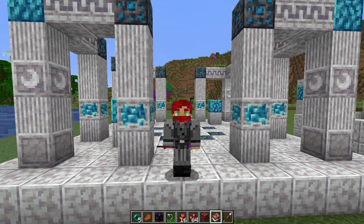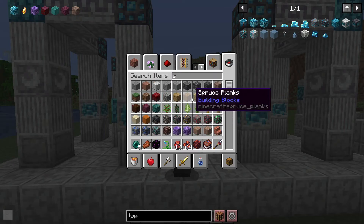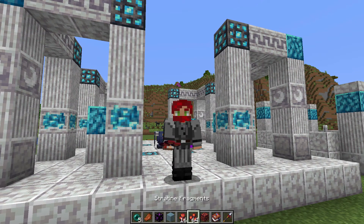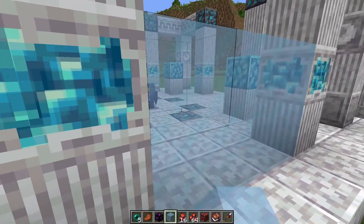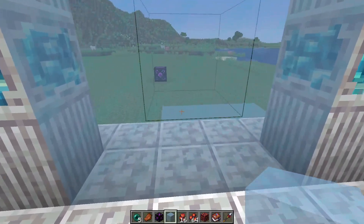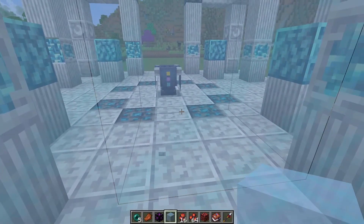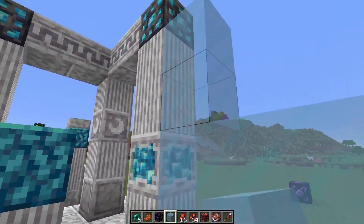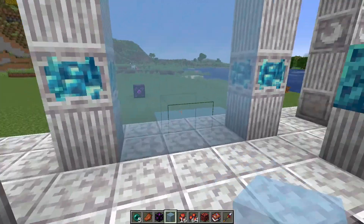What that does is something very interesting: it allows you to walk through it, but mobs cannot. So if we take some blue glass here and put it around this temple, we can walk through it, but if I were to put a zombie on the other side, he would come up and get stuck right there — he would not be able to walk through. Which is really kind of cool. This is one of the many nifty details that they've added.